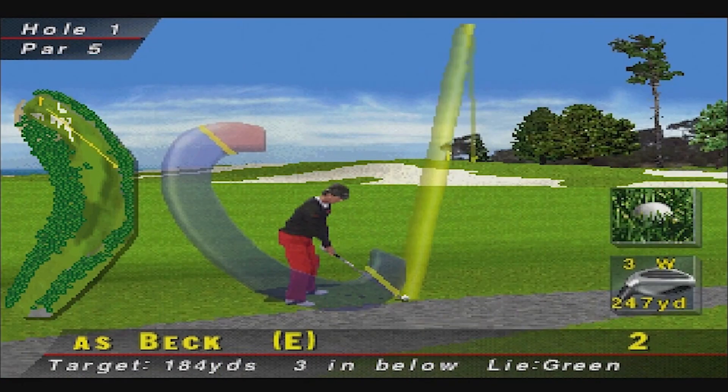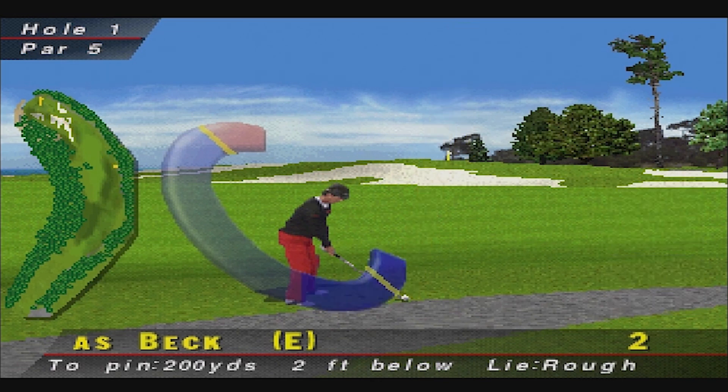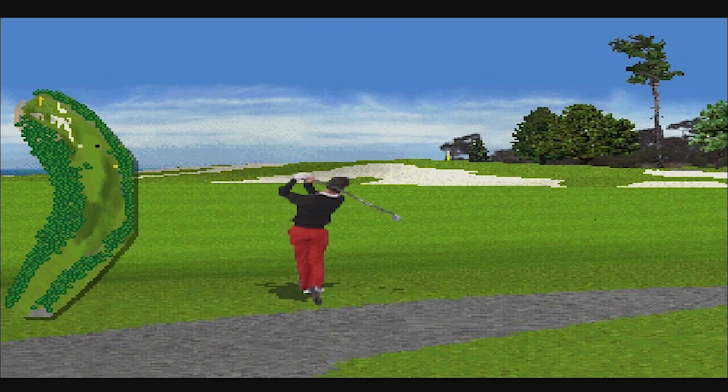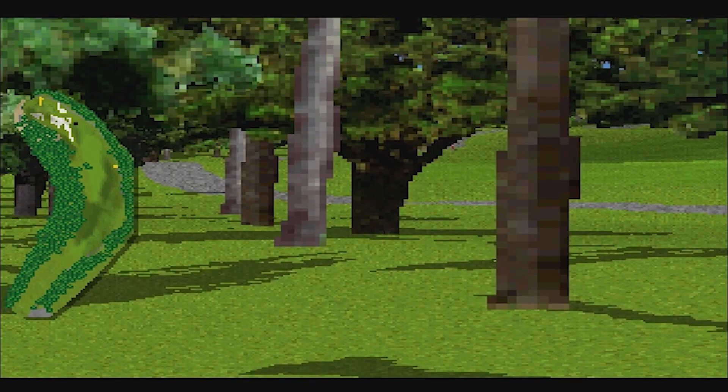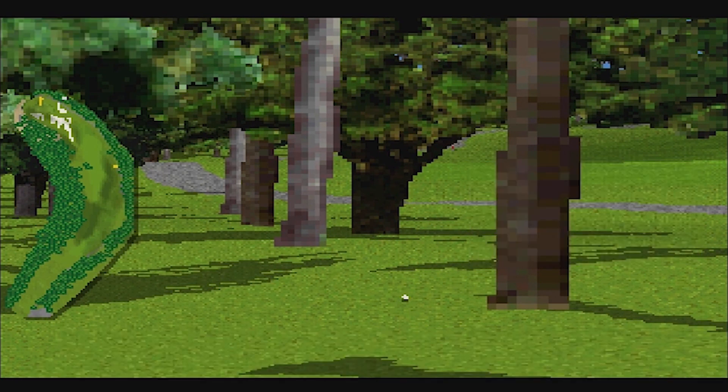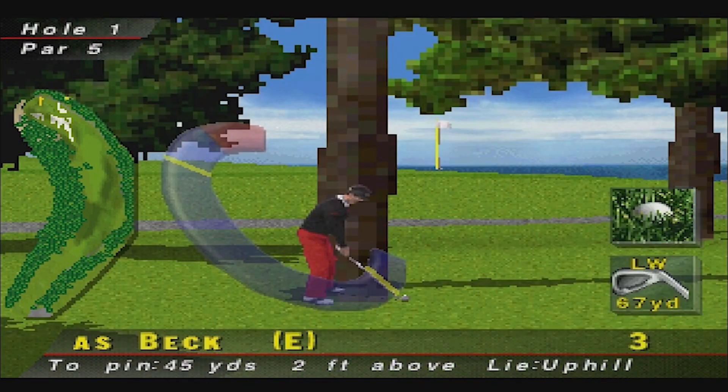I was going to use a mulligan there. Can we get it onto the green? That's not bad — it might be in the bunkers though. The sounds on the game are pretty damn good. How did it do that in the air? We're right behind a tree.